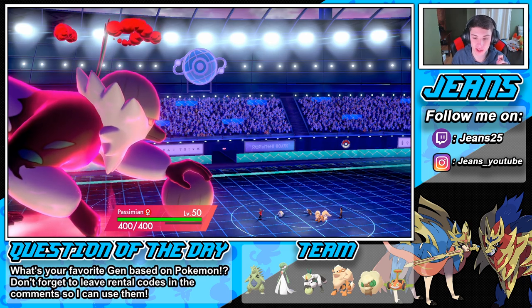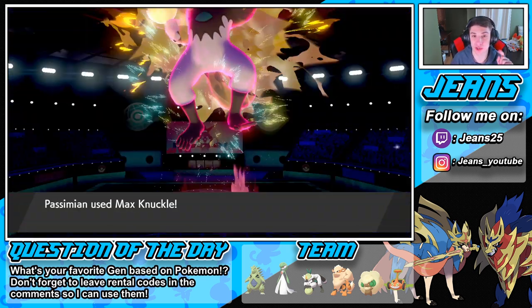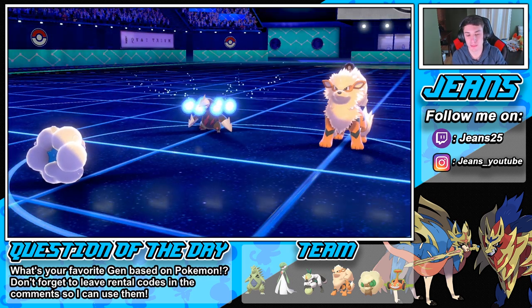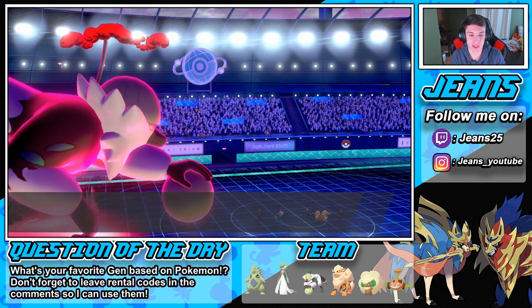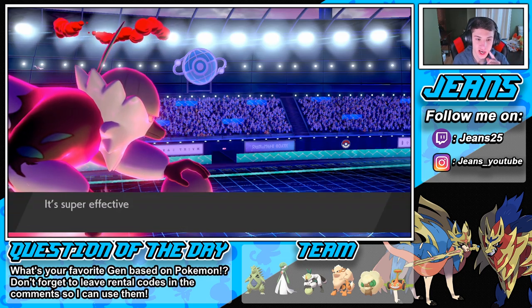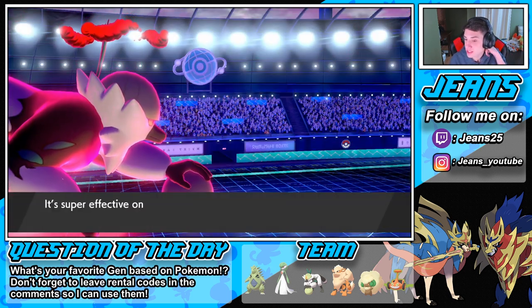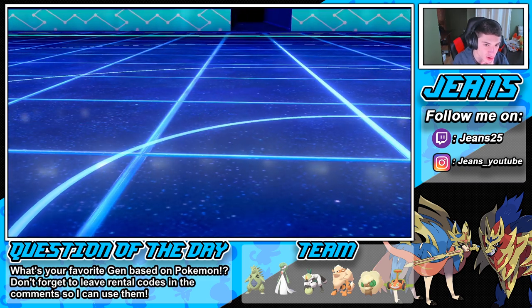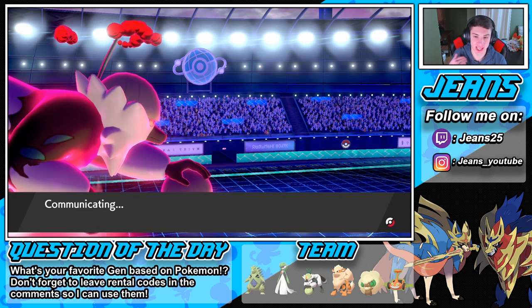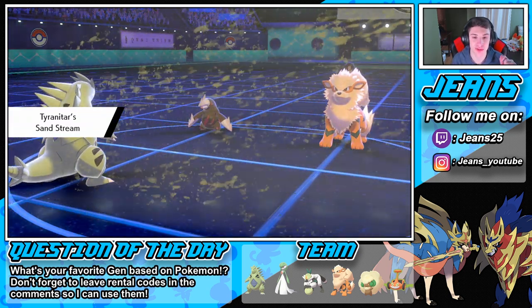The Passimian has 400 HP — this thing's rather tanky, to be honest. No Protect coming from him, and we'll be able to get a nice stab Max Knuckle with a plus one attack boost. This thing could be Sash — it is Sash! Okay, the Flamethrower's gonna pop across. Maybe a High Horsepower. Get the attack boost, that'll be the boost action. He goes for Iron Head — that's fine, we have our Tailwind set up and our Sash is gonna trigger. Heat Wave rolls here — it's fine. Passimian's chilling, we have the speed advantage now.